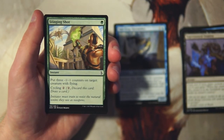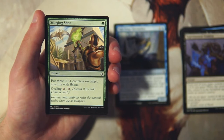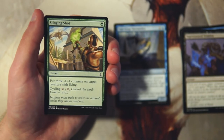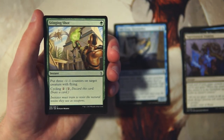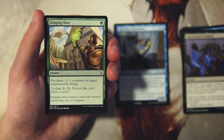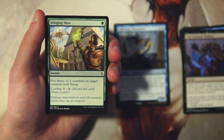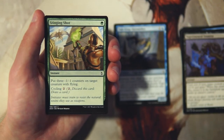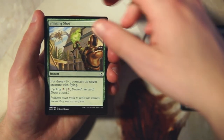Stinging Shot is an instant for one green — put three minus one counters on target creature with flying — and it has cycling for two. Cycling was a big part of this set, and what I like about this card is it's a really efficient way to kill flying creatures. But no matter what it has use — even if your opponent doesn't have a flyer, you can just cycle it away. We saw a lot of cards like this played main deck during this draft environment because the cycling made it good regardless of having a target. So I do like this card — honestly it might be better than the Skirmisher.